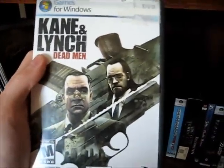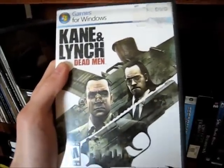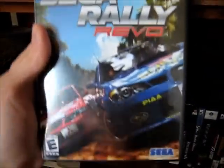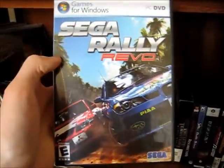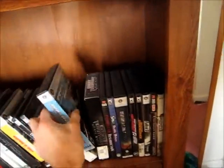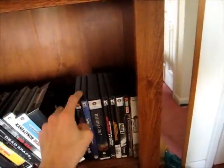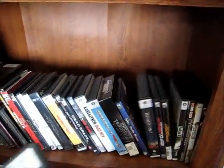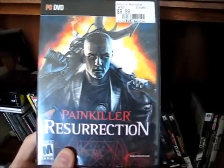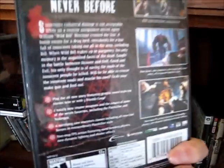Kane and Lynch Dead Men. Got this for $5 at Five Below. I'm thinking about doing a Let's Long Play of this. Sega Rally Revo. I got this brand new sealed on eBay for $5. Enemy Territory Quake Wars. I was thinking about the Special Edition, since I have so few of them, I was going to open them up and show you the things inside, but forget it. Painkiller Resurrection — I know this isn't a good game, but the more time I spend with it, the more it grows on me.